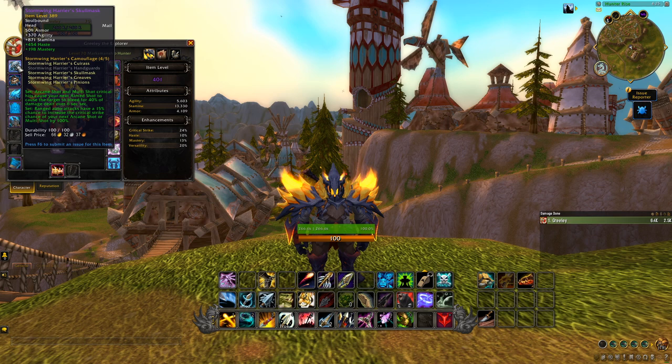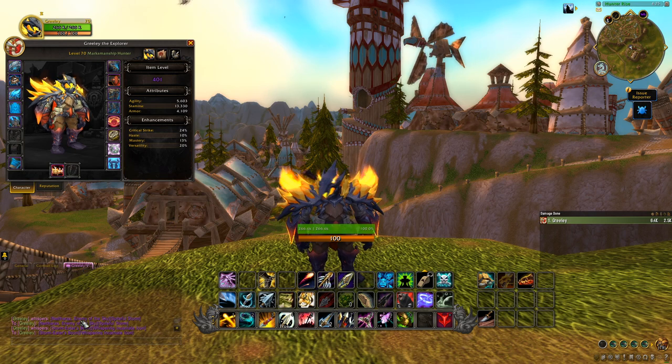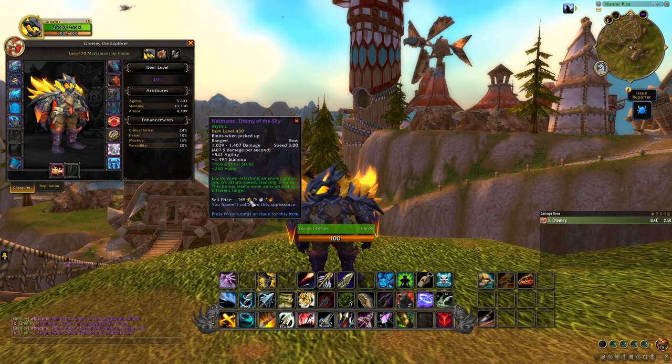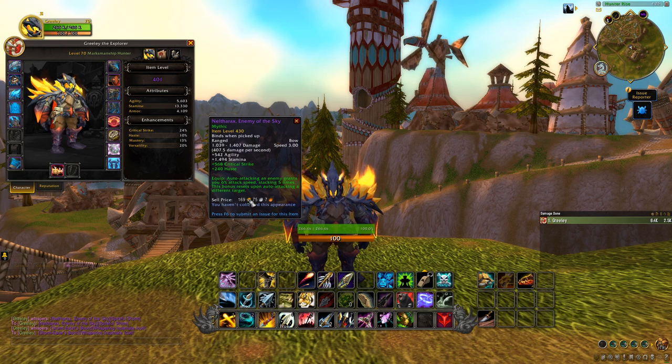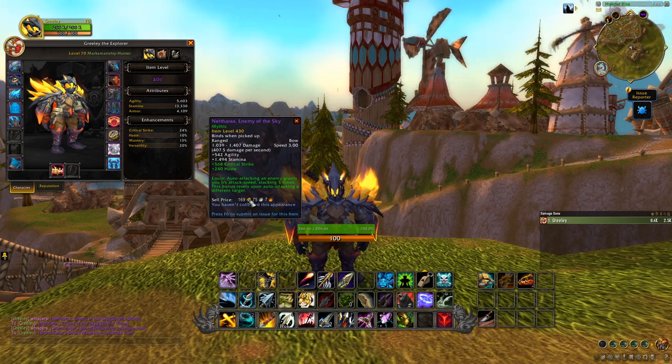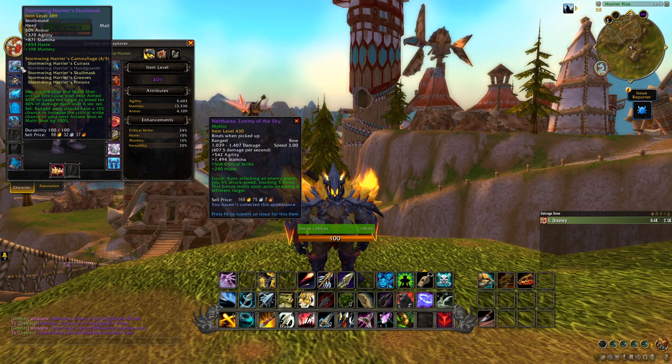The first item worth noting is the bow off the final boss of the raid, Raszageth. It has an equip effect: auto attacking an enemy grants you 6% attack speed, stacking up to five times. This bonus resets upon auto attacking a different target, so you want to prioritize attacking the same target over and over until it dies — that means your attack speed will be 30% faster when fully stacked. More attack speed means more white hits, which means more chances to proc your four-set, since the four-set is based on white hits.